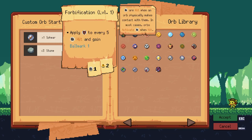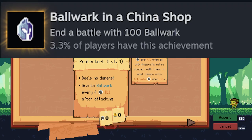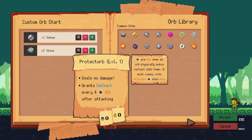The Protect Orb is insane for getting ball work — even though it does no damage, if you get a bunch of refreshes that's how I got it. That's how I unlocked this achievement and this character. It's tied to an achievement, and I hope this video helps you out.